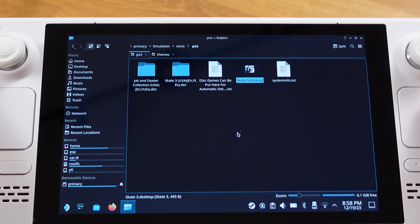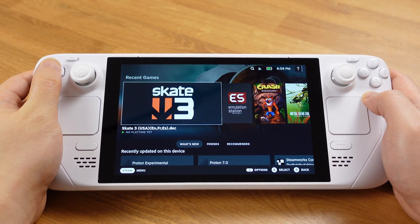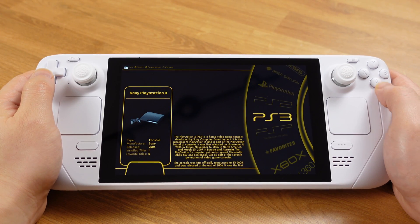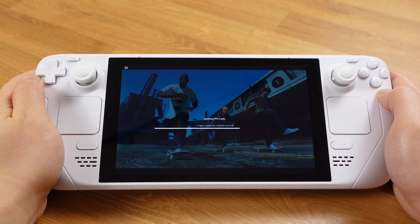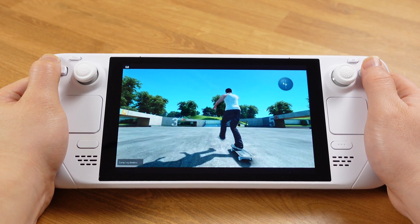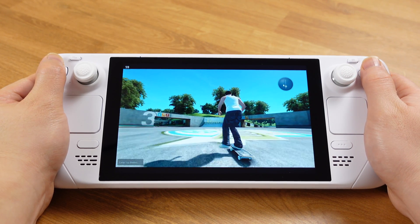The final step is to move this desktop shortcut into your PS3 ROM folder. Select Cut and paste it into your PS3 ROM folder — on my SD card since all my PS3 ROMs are stored there. If your PS3 ROMs are stored on internal storage, move the shortcut to your PS3 ROM folder on internal storage. We're basically just putting the desktop shortcut into the same folder as our PS3 ROMs. Close everything and switch back to gaming mode. Now if you open Emulation Station, PS3 will show up in the console list and Skate 3 will be there too — you can now launch PS3 games from Emulation Station and also add box art and preview clips for them.